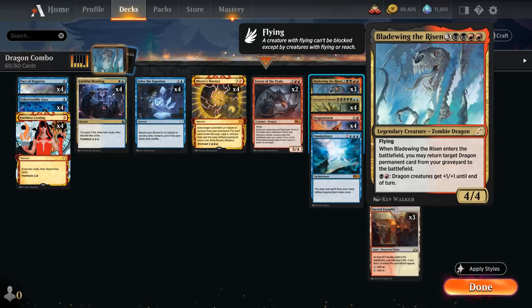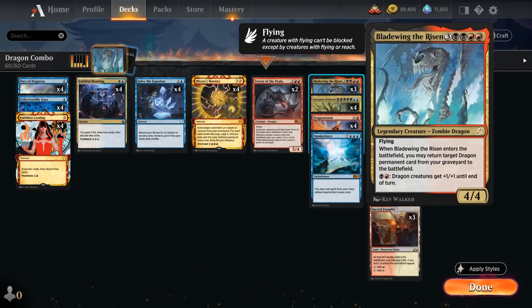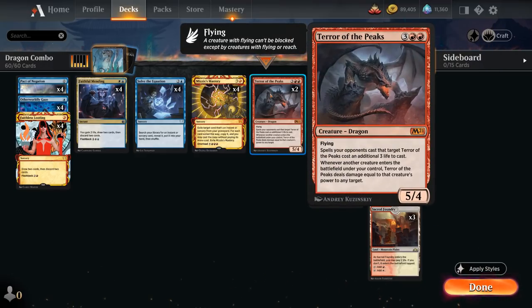The final copy of Dragon Storm gets a second copy of Bladewing. Because it's legendary we can't have two copies in play at the same time, so one is immediately put into the graveyard — but we can still resolve the Bladewing trigger, getting back a dragon from our graveyard. We get back the very same Bladewing we just put there with the legendary rule, setting up an infinite loop of Bladewing returning from the graveyard. With Terror of the Peaks in play, we deal 4 damage to any target each iteration, and at some point we simply decline to get back Bladewing and let all those Terror triggers resolve to deal however much damage we need.